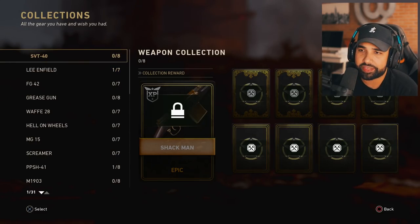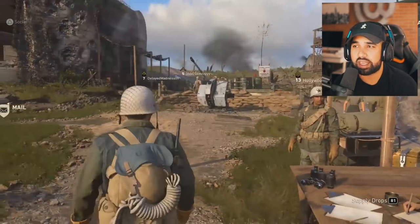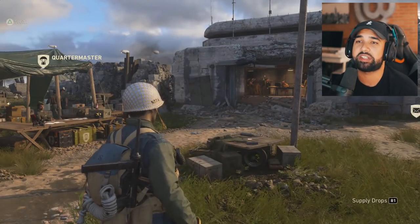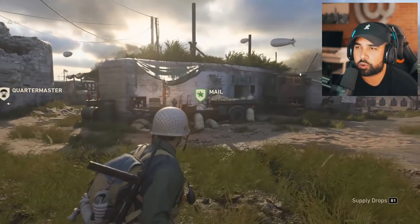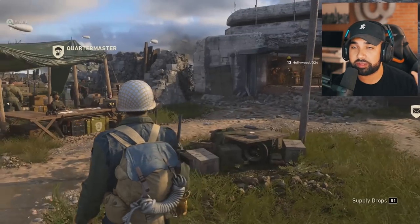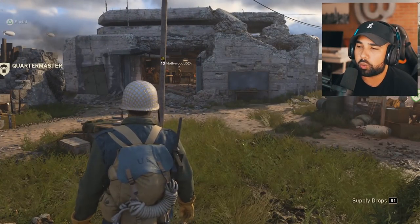You also have collections - you collect things by opening supply drops or buying them with your credits, exactly like MWR. I'm so happy about that. You don't necessarily have to buy supply drops - they're obviously a faster way to unlock everything, but they're kind of giving you an option which is cool. I don't know how much you get for duplicates yet since I haven't opened a lot of supply drops.